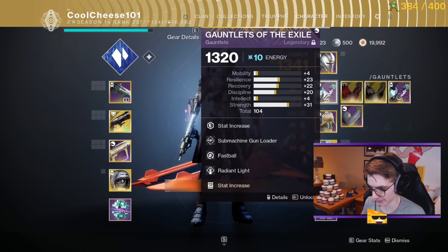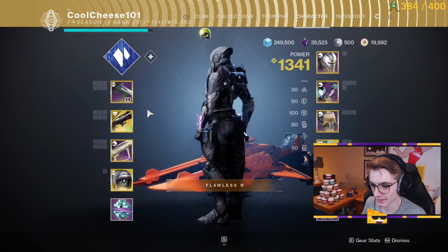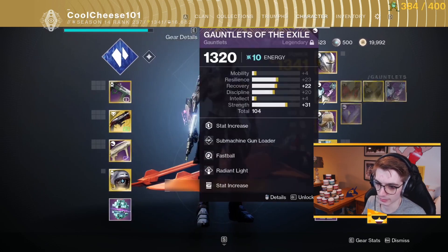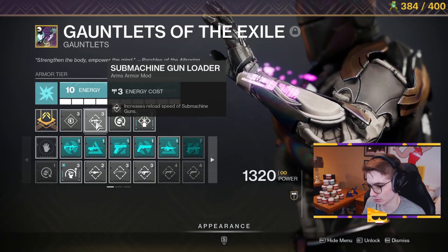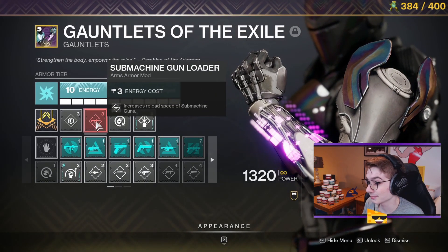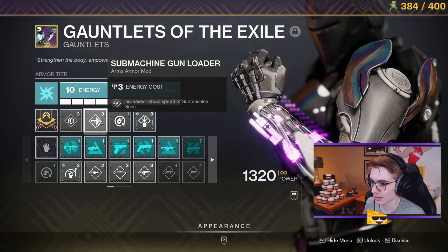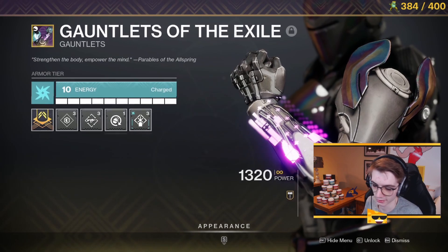Onto my gloves — this is one of the most important parts — is SMG loader. The second most important stat on an SMG is reload, and so having an ability on your gloves that lets you do that faster is obviously very good. You can even opt in for double SMG loader. I'll explain why I don't do that later, but double SMG loader isn't a bad thing if you don't like Fastball.